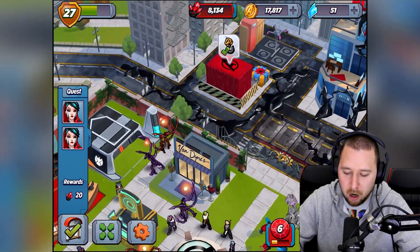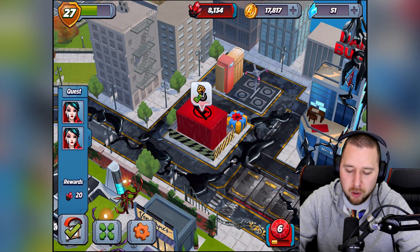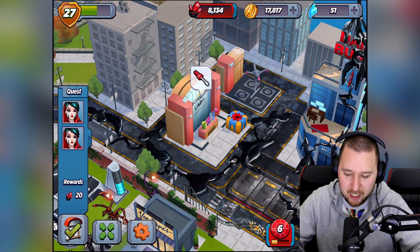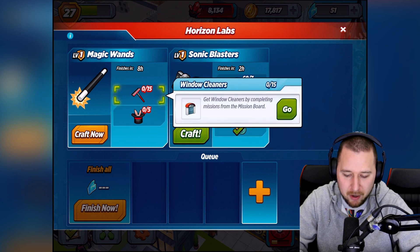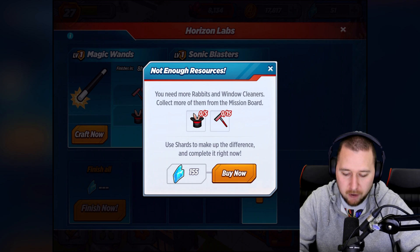Alright, so the Horizon Labs - that's what it's called. Let's do it. Please let Venom come down afterwards. Oh wow, we need to get all these things. How are we going to get all those? I have no clue how we're going to get all those sonic blasters. Craft now - that'll cost 155. Holy moly.